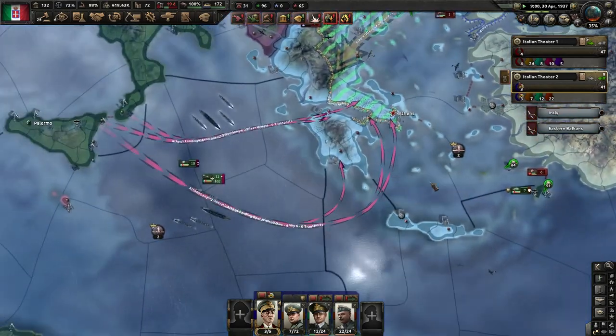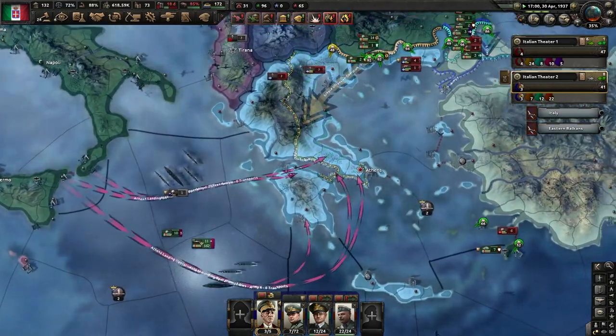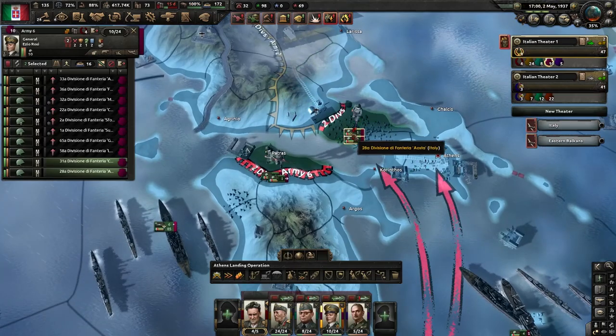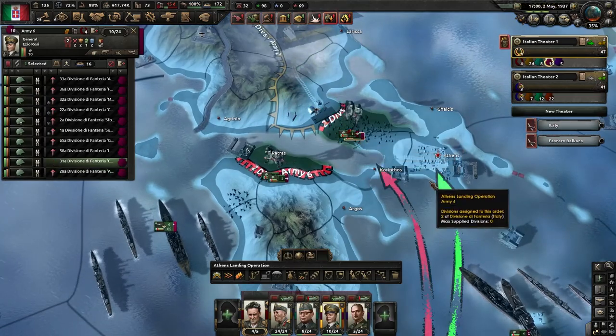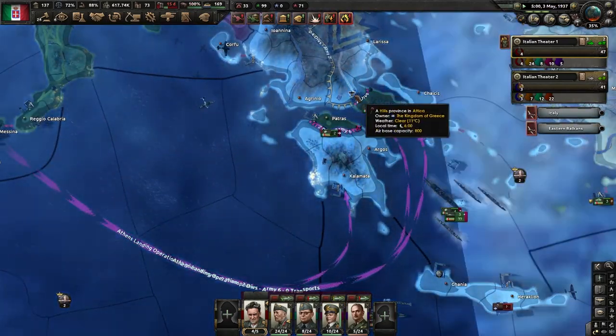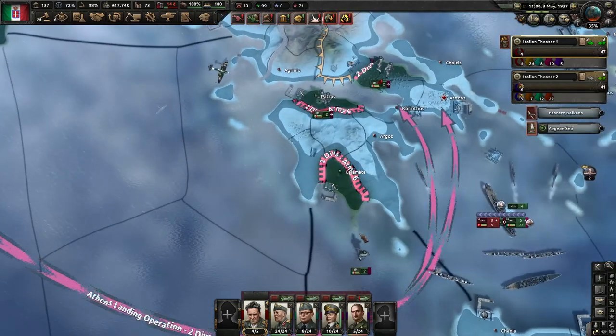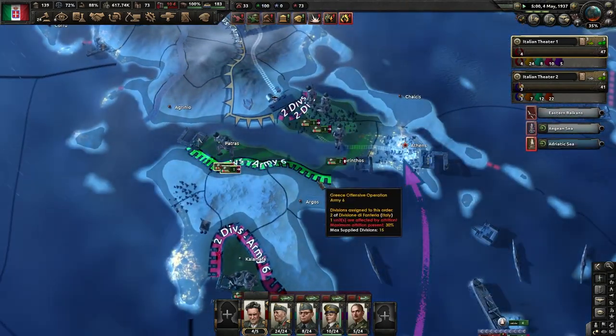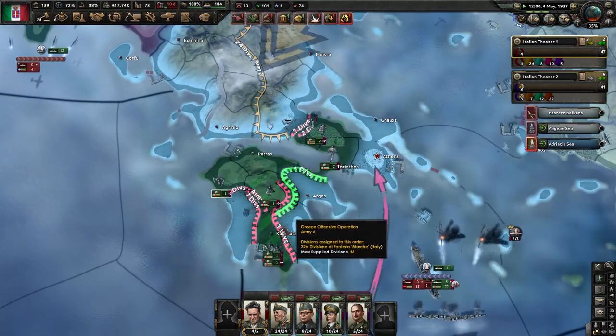Let's see if they are defending Athens or not — sometimes they do, sometimes they don't. Of course it's better if they don't. I want to take this region here as fast as possible so we don't get into this bottleneck and get stuck. With the naval invasion it's better if you manage your units individually a little bit.